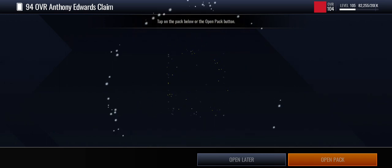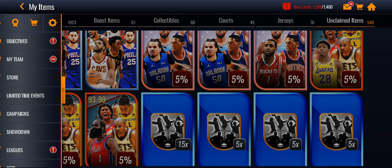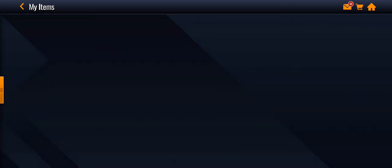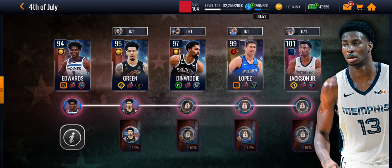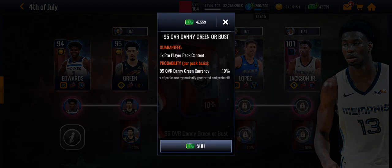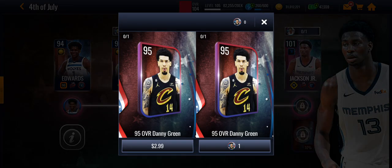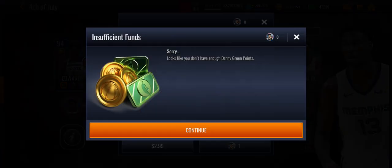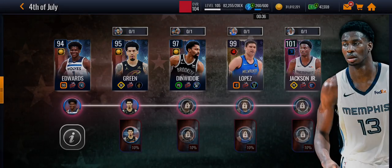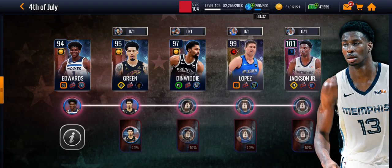Free-to-play is super hard because this promo requires a ton of cash. But once you get Anthony Edwards, you'll unlock Danny Green, and you can spend 500 cash to get him via a pro pack. If you get him, you'll receive one of these tokens, which you can use to continue the chain, and it goes on and on for everyone else until you get Jaren Jackson Jr.